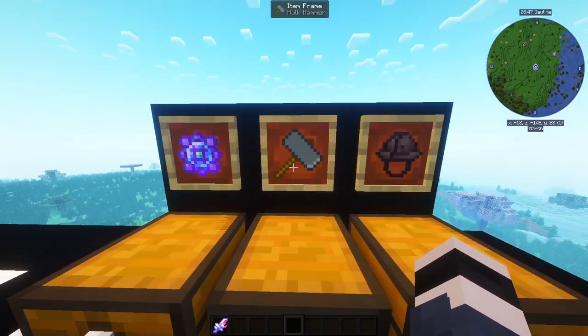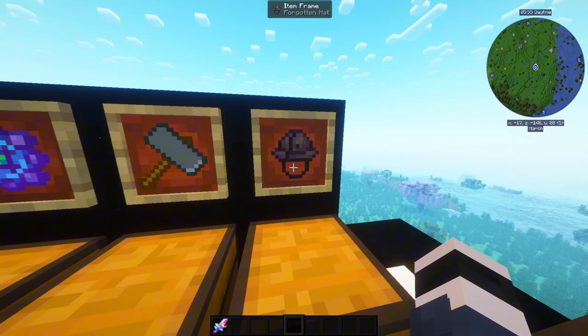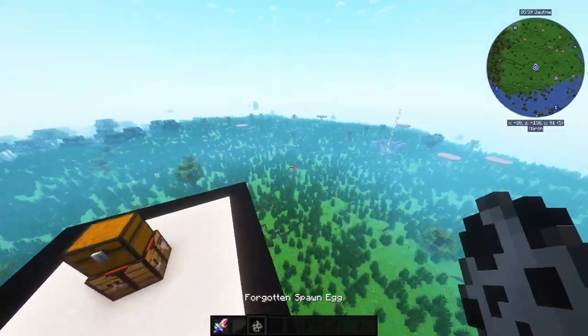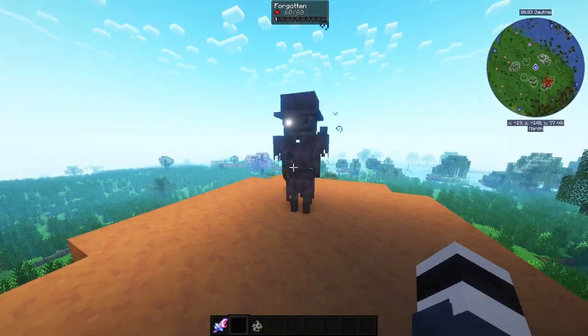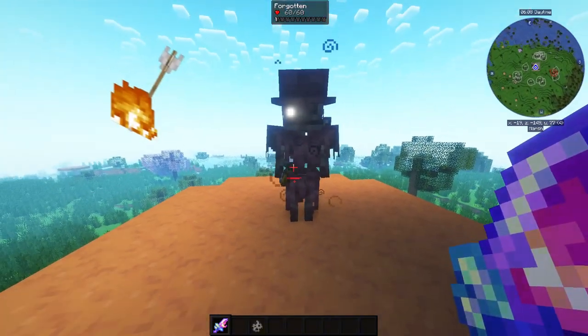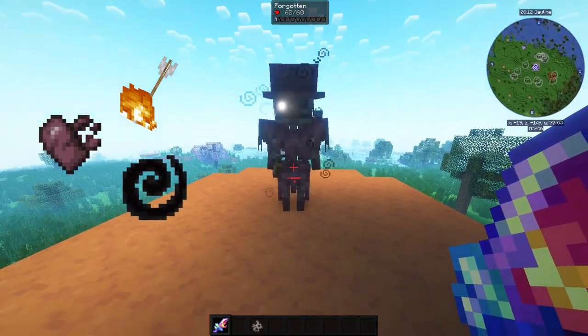The next item is the Forgotten Hat. How do you get the Forgotten Hat? You get it from the Forgotten — that's the name of the mob, and they look like this. They are a pretty tough opponent if you have iron armor; they fire arrows, apply Wither, and I think they also apply the Darkness effect.